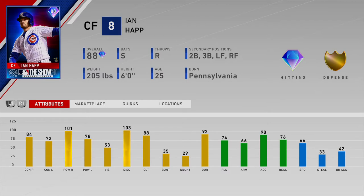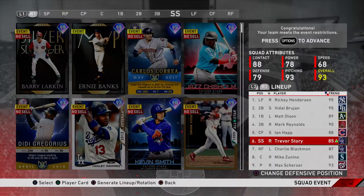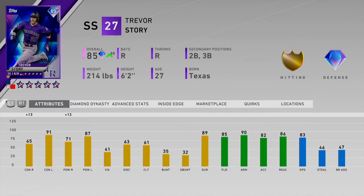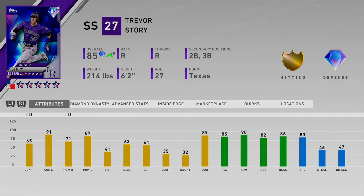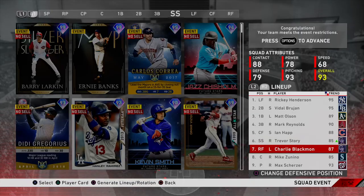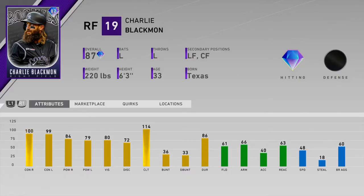78 power against lefties, amazing secondary positions, good decent defense, good speed — I like this card. Trevor Story, what a goon. He's up today also against righties so he's just gonna smack both sides. I'm batting .409, six bombs, 17 RBIs, 27 hits in 66 at-bats. Great defense at shortstop with 83 speed, rakes against both sides.